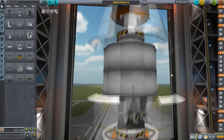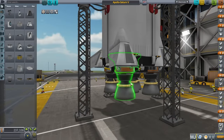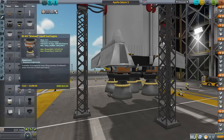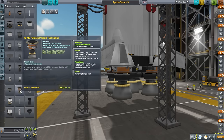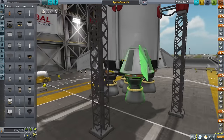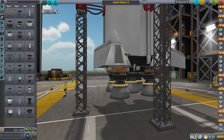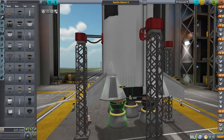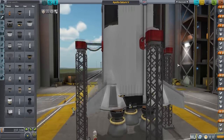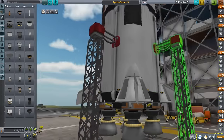Starting at the bottom just like with the Realism Overhaul one: here you see five Mainsail engines. The Mainsails are the best analog to the F1s that we have — they feel like the right kind of engine. In fact, the ISP is very close to the real one; the thrust is just scaled down by a factor of five. We have fins on the Saturn V with authority limited to 20 — they don't need much. The Saturn V really didn't need them at all, but in stock they can be useful. The engines are shifted in and moved up just for aesthetics.